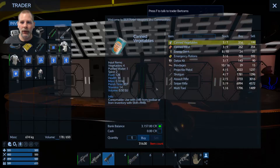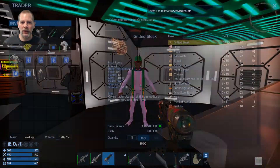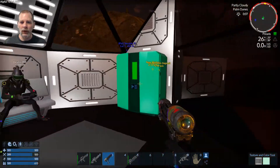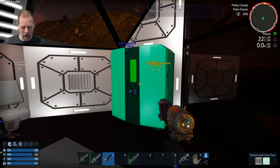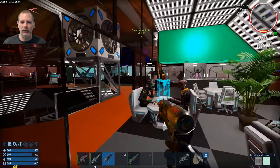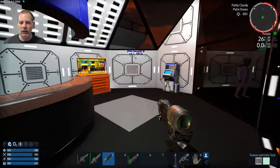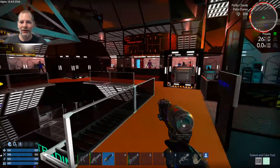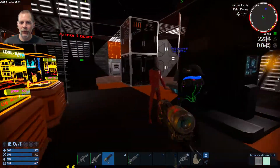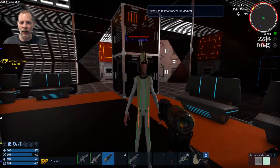He just has weapons and eat-and-drink stuff — I think this is just food. He doesn't sell any sprouts. Nope. And if you look in these containers now that you're friendly, it says press F to access. Let's see what happens — it doesn't open. I wonder if you can take stuff out. We don't have a trader here that sells that stuff. That's just a medical guy — he doesn't have any of that stuff either.